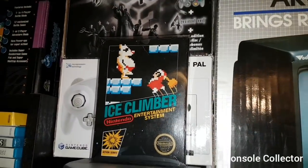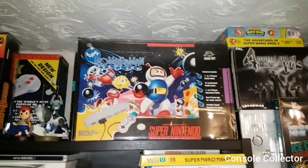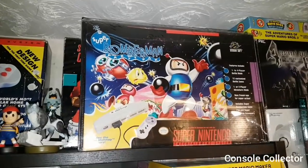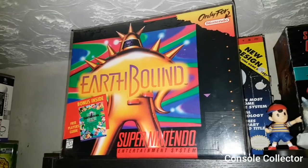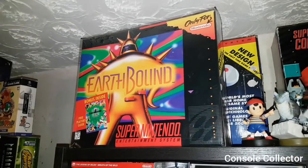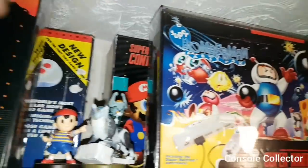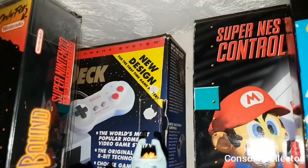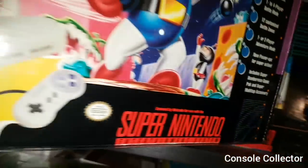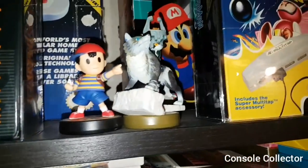Up here we have my Super Bomberman party pack, followed by Earthbound — this is one of my most prized possessions in my collection; I never thought I'd get this complete in box, let alone the steal of a deal I got. Behind Bomberman I've got Mario Paint big box, the SNES control deck, and then the NES control deck box. And then you see Midna, Wolf Link, and NES.